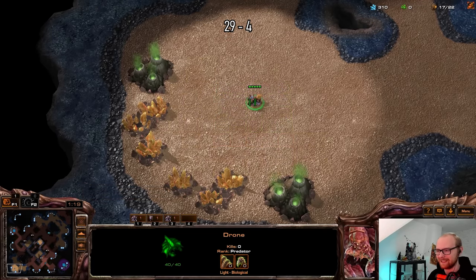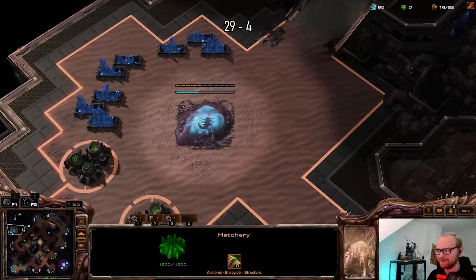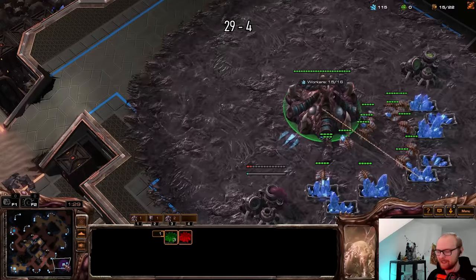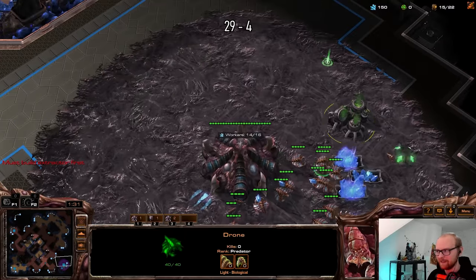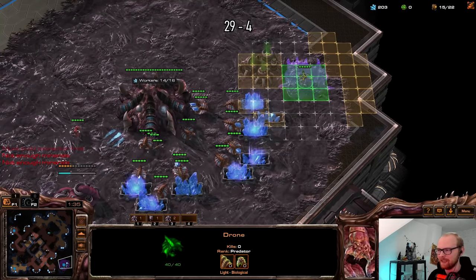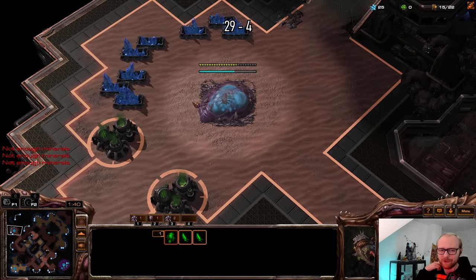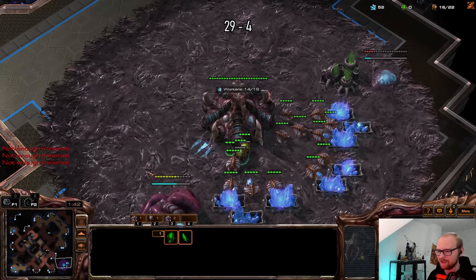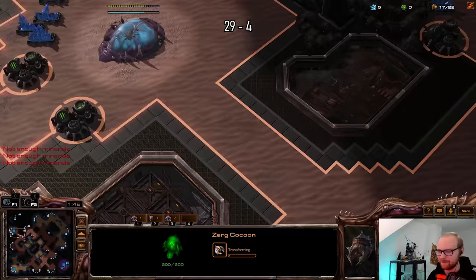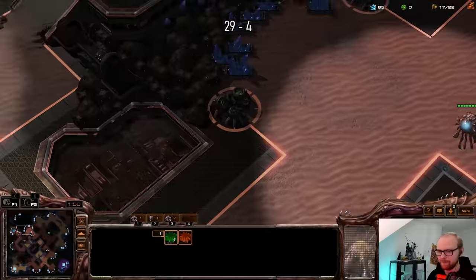If I do my macro proxy hatch, very often it's going to be so early that people are convinced it's going to be an all-in. Now it's going to be a little bit later so maybe they'll think it's probably nothing crazy. He's going to scout my base, and if he's smart he'll realize I'm not all-inning him — my spawning pool is so late he'll know there won't be roaches finishing anytime soon. This is going to be a tricky game.